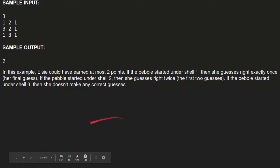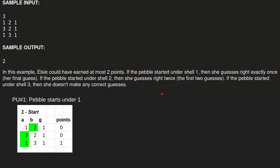This paragraph shows us the breakdown of how they got the answer. The answer to this sample input is going to be two points — at most two points. You can figure this out by breaking down the three possible outcomes. Since the pebble can only start in three possible places — under shell number one, shell number two, or shell number three — you can figure out the maximum amount of points by walking through each branch and finding the maximum of each branch.